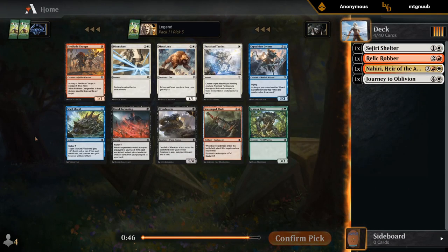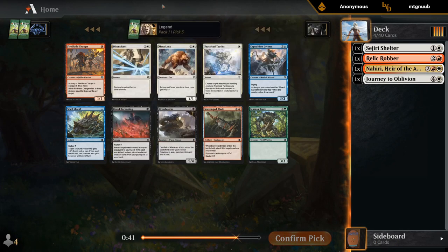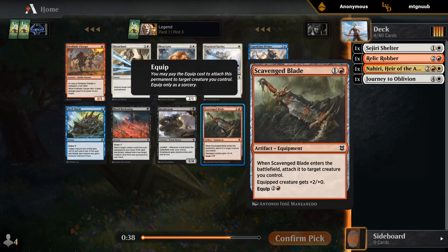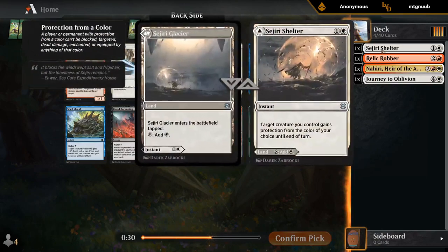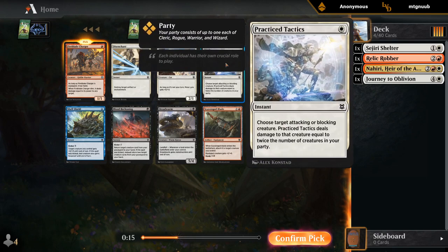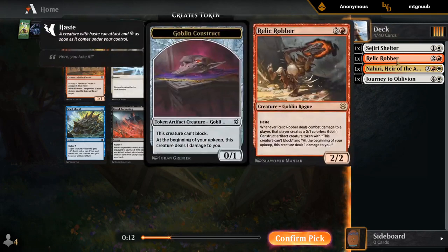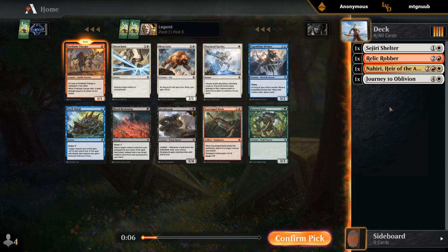We've got a couple options here too. Charger makes sense as a cheap warrior, and we'll probably end up with a few equipments. Blade would be one of the equipment we can pick up in Red-White. Practice Tactics is presumably pretty good too when we have a Rogue, and we're gonna pick up more warriors. Blade seems like the type of card we should be able to pick up pretty late, so maybe I should prioritize the Charger. I do want to make sure I have enough cheap creatures with the party types for any party synergy cards like Journey and future Tactics.